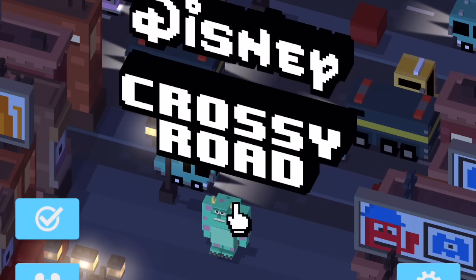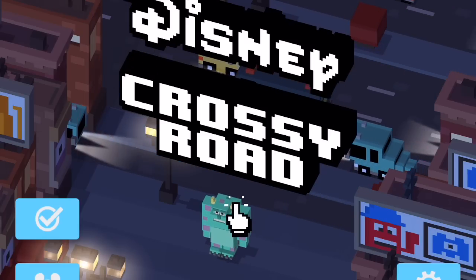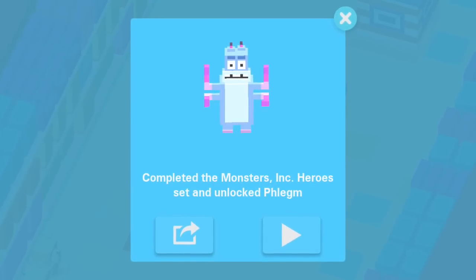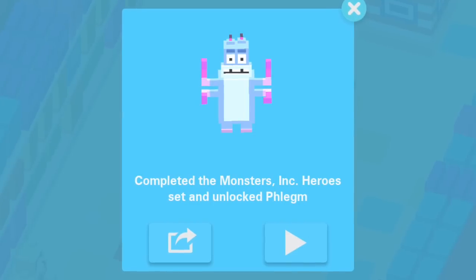Three of them are just really simple — you just have to unlock all the monsters in order to unlock them, more or less. There are three characters: there is Phlegm, who you unlock by getting all the Monsters Inc heroes, so that's like Mike and Sully — all the good guys from the movie.